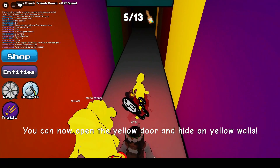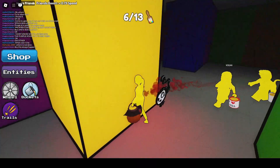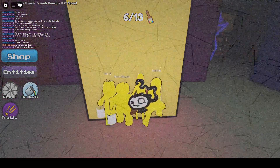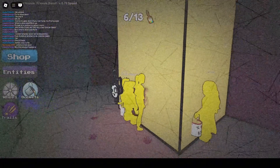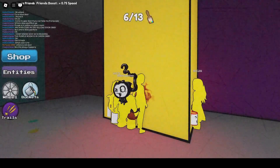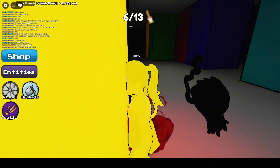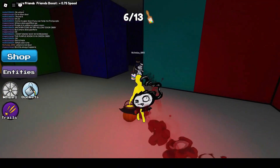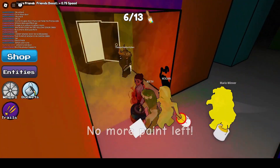And now the yellow bucket of paint. The yellow door is a bit more in the middle, but close to our safe zone. Ooh, careful! Okay, monster's blue, so he can't see us. Let's go, hurry! Can we make it? Okay, I think we're safe.